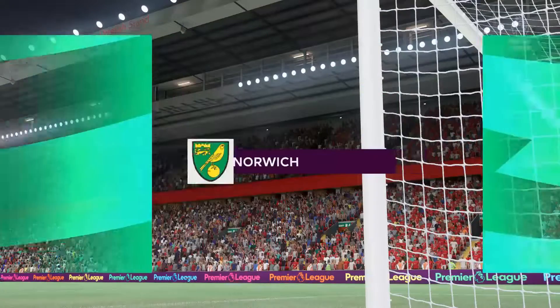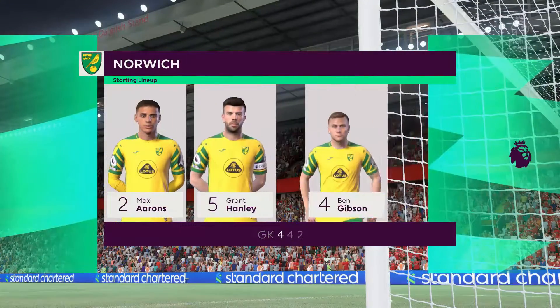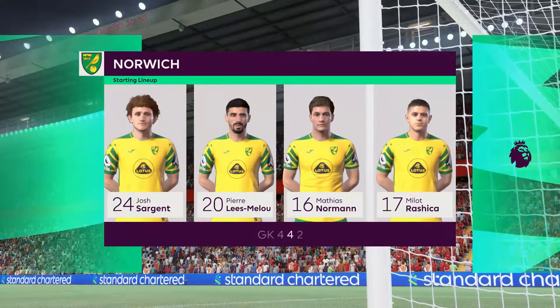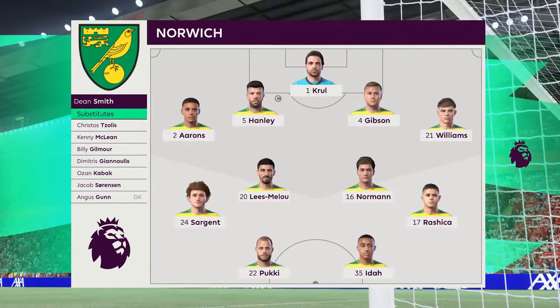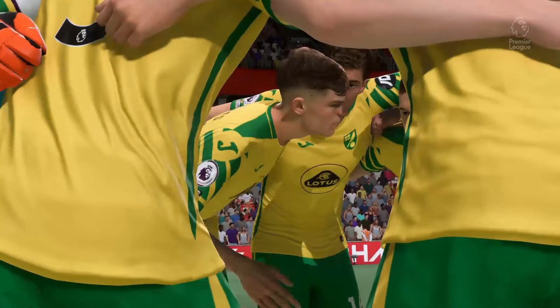And here's the Norwich City starting lineup. The 4-4-2 system relies on good combinations all over the pitch — the front two, the central midfield pairing, the full-back and winger, and of course the centre-backs. If you can get these combinations right, you'll have a good team.